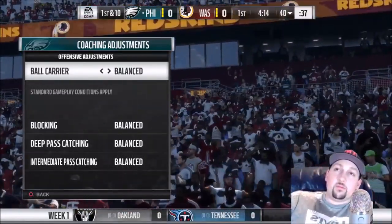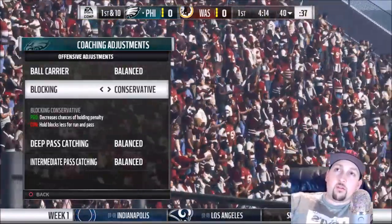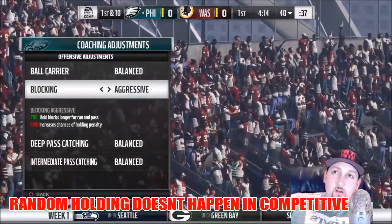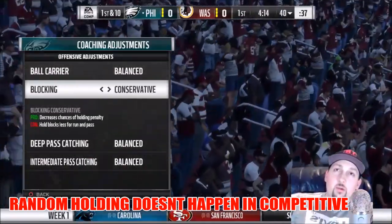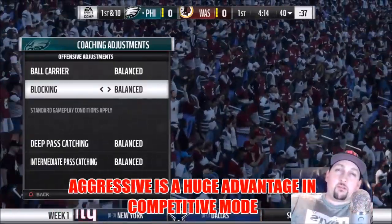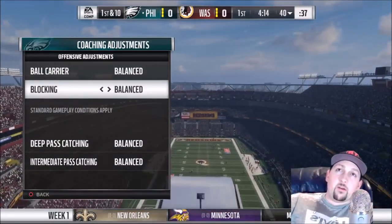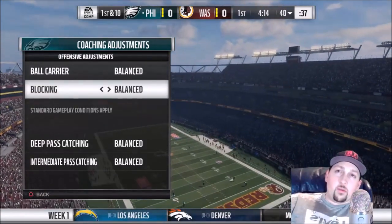For blocking, conservative decreases chances of holding penalties but doesn't block as well. Aggressive holds blocks longer but you're probably going to get penalty calls, which is kind of a deal breaker. I might go balanced most of the time, but in a specific situation like third and five or fourth and inches, I might kick it up to aggressive — although running that all game will kill your drives with penalties.